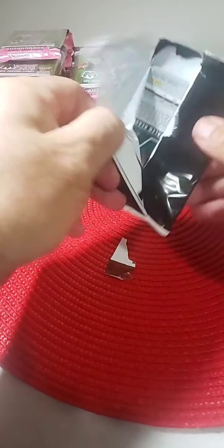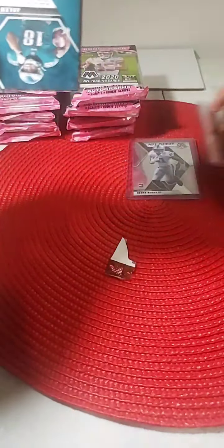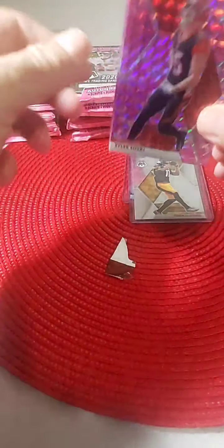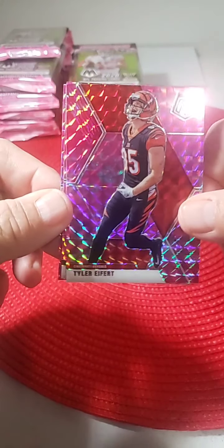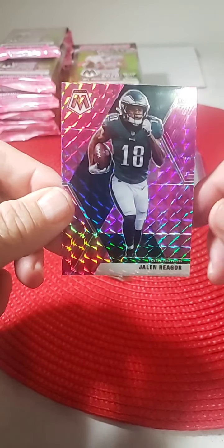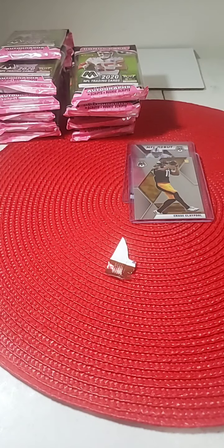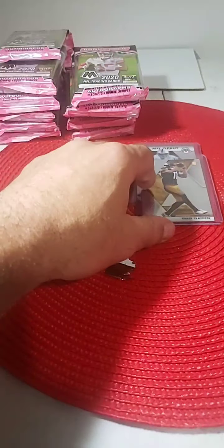Now the pink camos — there are three pink camos. Tyler Eifert Bengals, Sam Darnold with the Jets, and Jalen Reagor — nice hit for the Eagles, another rookie receiver. The pink camo has been injured but he will be coming back soon. Nice hit for the Eagles.